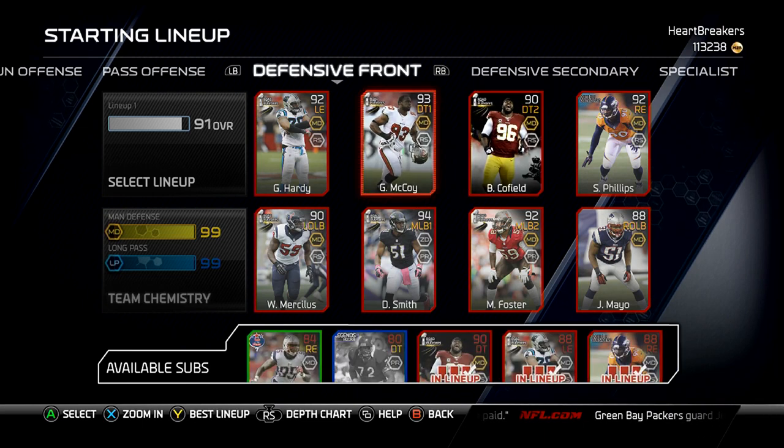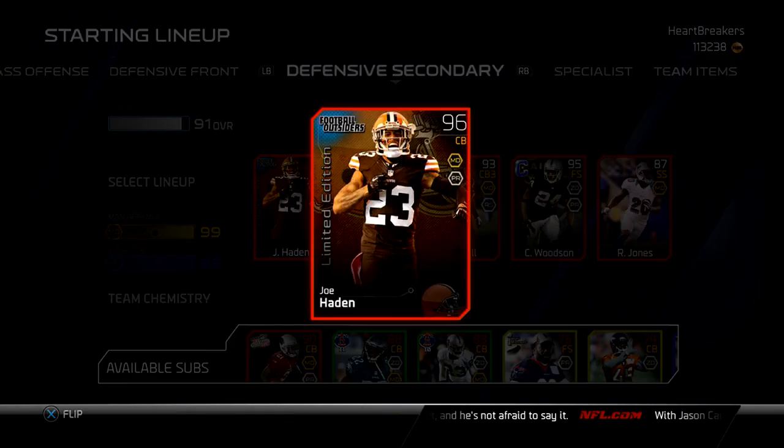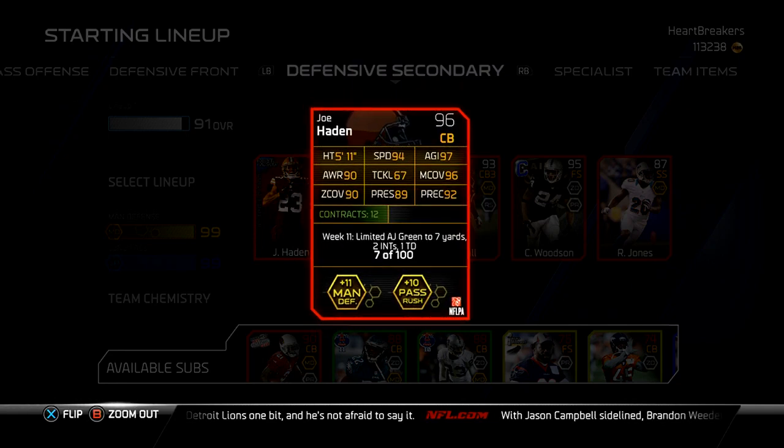But the part I like about my team the most is coming up — my secondary. I love it. Once I get Brian Dawkins back or put in Eric Berry, there are a couple of people I'd put there and I'd be perfectly happy with it. My secondary will be complete, so get ready for it. Got the limited edition Joe Hayden — spent $210,000 on it. Got number 7, which is the number I wanted. There's a number 4 up now, but that's not really a number I want.